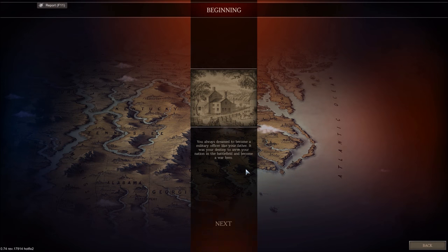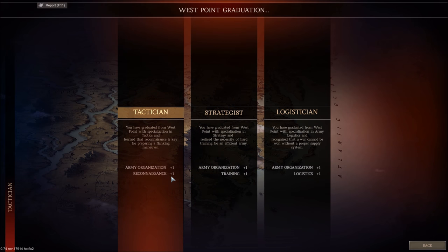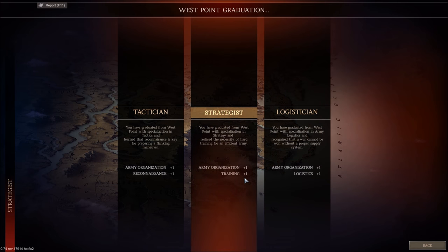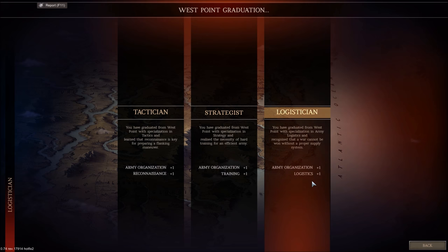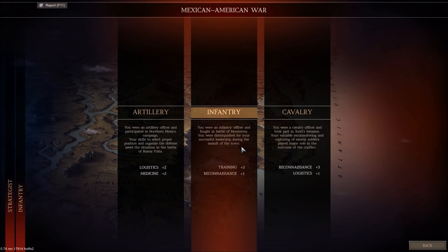There's an intro playing. We've got West Point Graduation. Army Organization is on all of them — Training, Reconnaissance, Logistics. We'll go for the Strategist here with the plus-one training. And we'll jump straight into it.